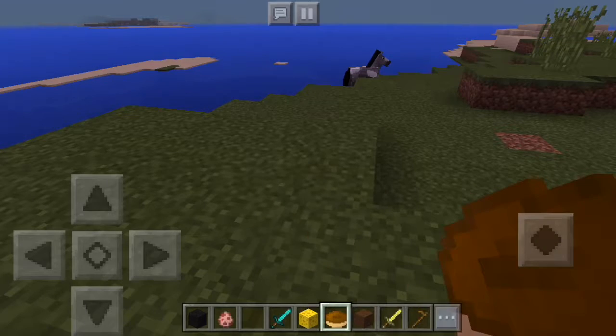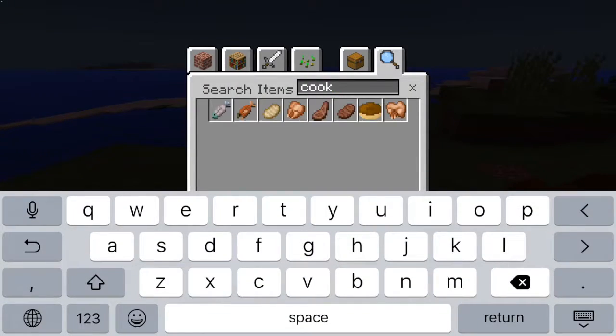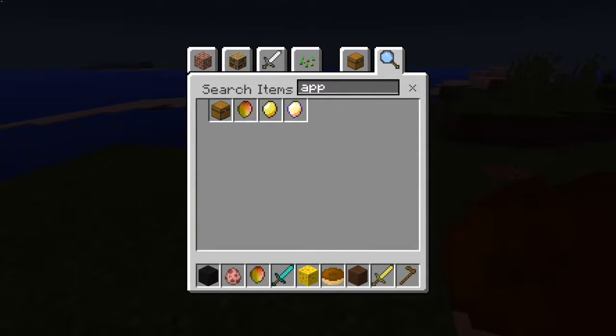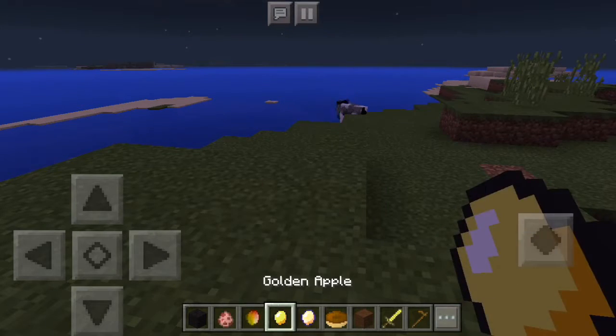Wow, that looks good — I would eat that any day of the week. Look at that donut, it looks so good. Now we have the enchanted golden mango. If we look up apple, we have the regular apples, the golden mangoes, and the enchanted golden mangoes. So they decided to do three variants — I guess this guy likes mangoes. They're like apples but just different.